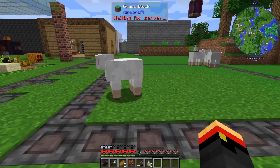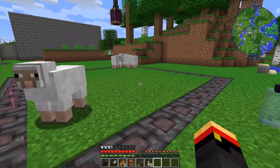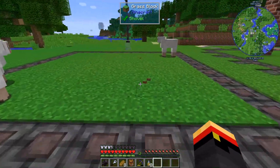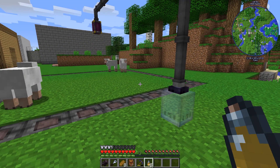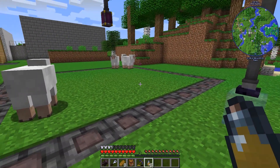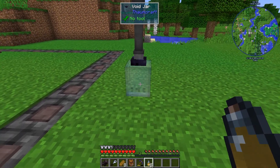So here we have it — a basic farm. You can see we can use the barrier stones to keep animals fenced in, which is a lot easier than using fences you can't jump over. All we have to do is feed desiderium into the Lamp and they should start breeding. I've got four sheep in here right now, so it's a small area but should go okay.